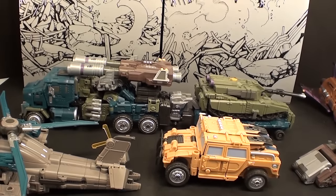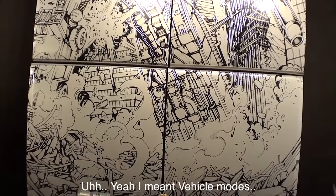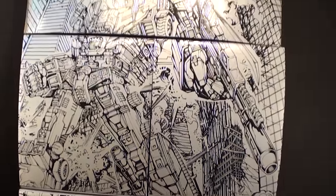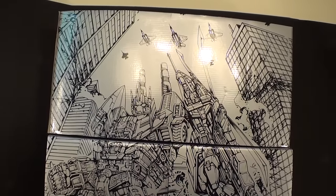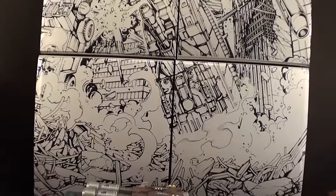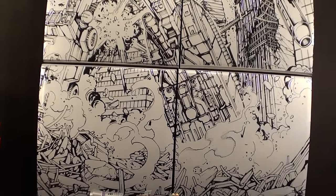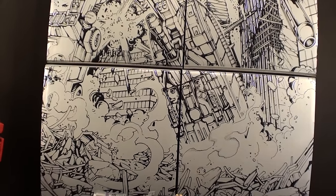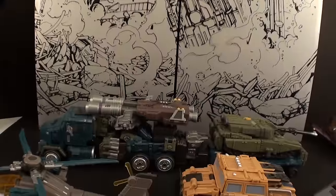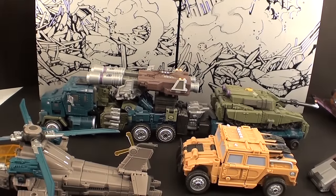It is easiest to start with everyone in their robot modes. In the background of the intro screen, all five boxes are stacked together to make a beautiful piece of artwork — really cool. It's a shame there are kind of lines in between; I wouldn't mind if they released a wallpaper that takes away the lines and just lets the art be art. Let's switch these guys into their individual pieces and do each one separately.